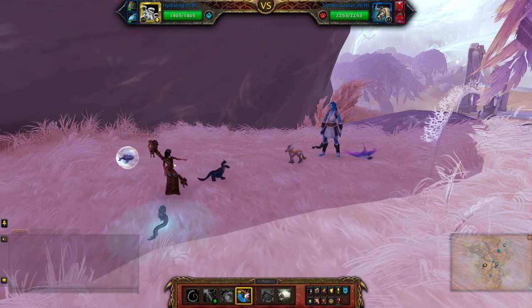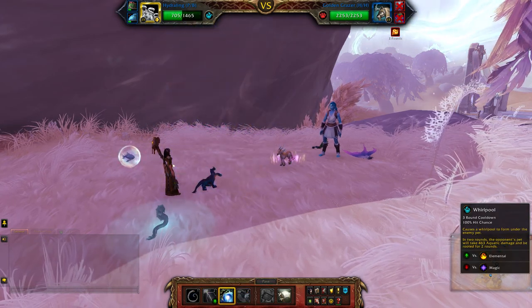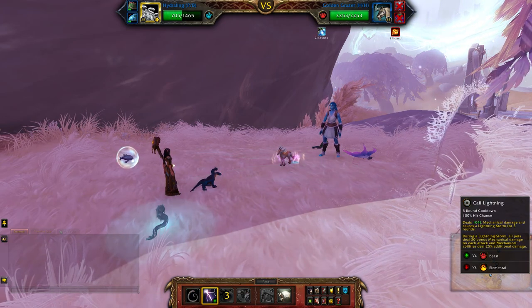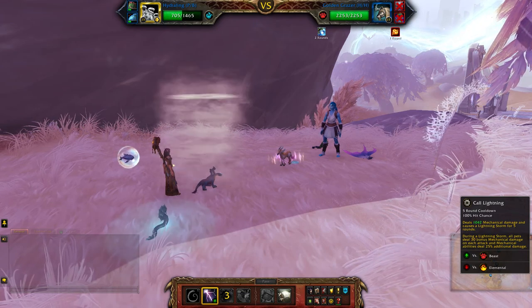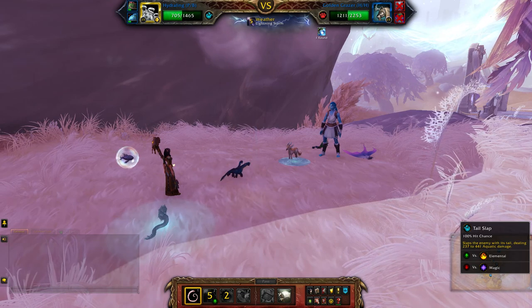Now switch to the third pet: whirlpool, call lightning, tail slap.